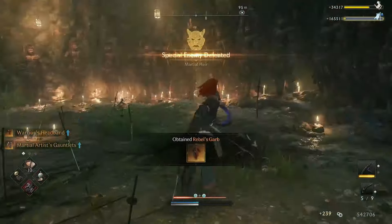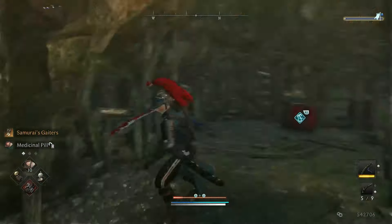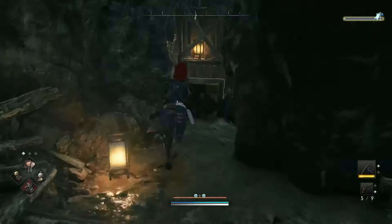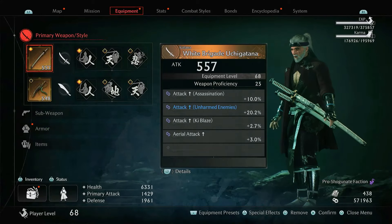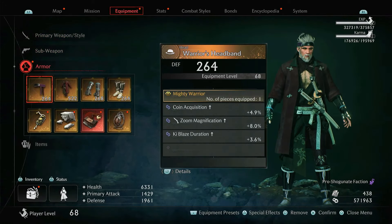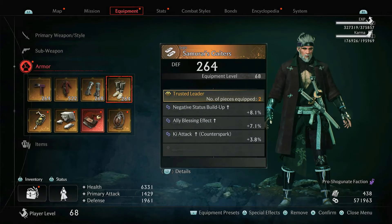When his ki bar is empty and he's in his panic state, you can use your critical hit or critical handgun hit to kill him. Then go inside the hidden cave at the end and find another Seven Military Classics. Here you can see his katana and his armor I got by defeating him — the warrior headband, rebel grab, and other items.